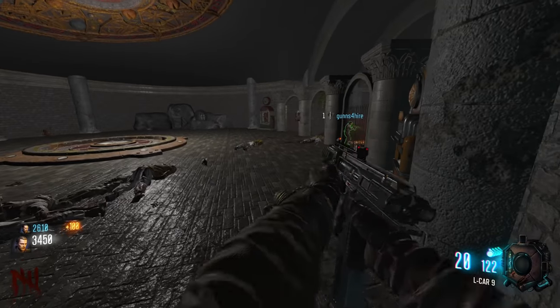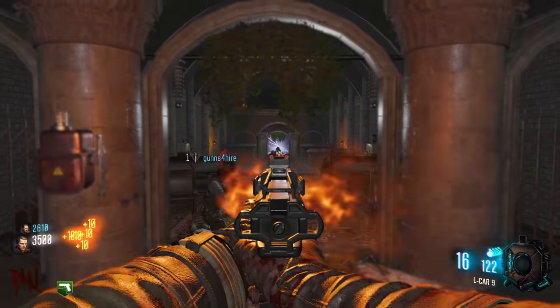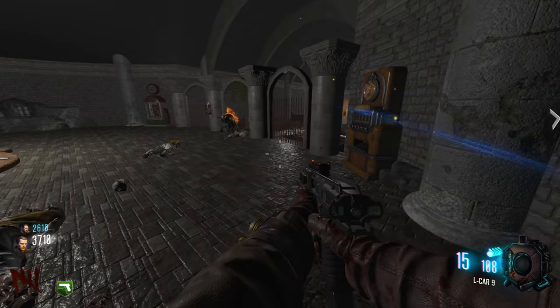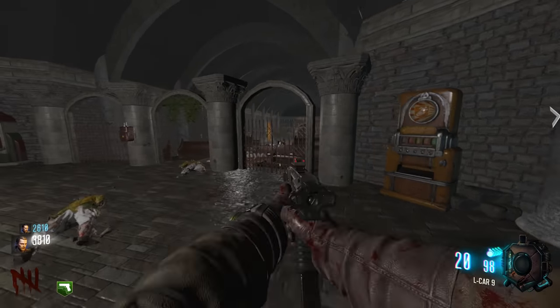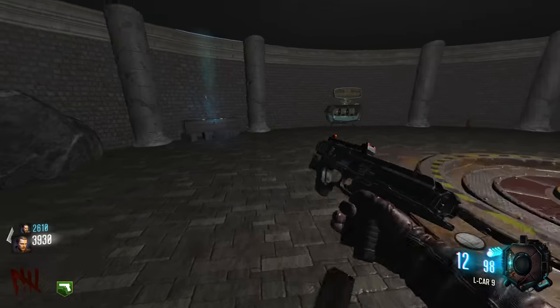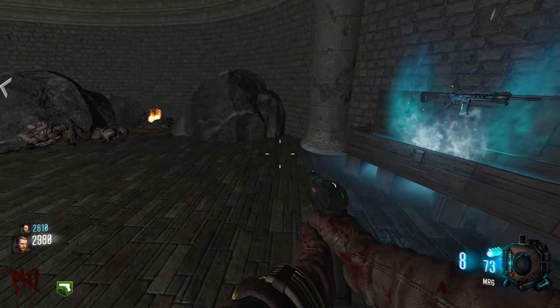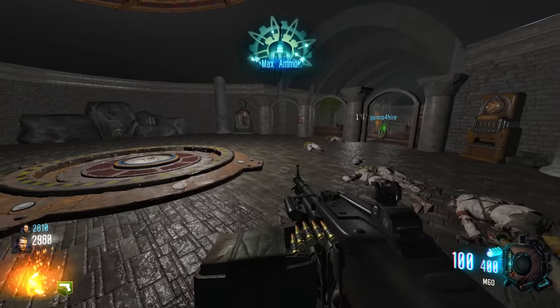Doggy! Hey, this one's done - perk! Nice, stamina. I got Mule Kick. Oh well, at least we get perks. It's a simple map but it's still got some features and you gotta do some stuff. What is going on? Oh, a machine gun - wall buy!